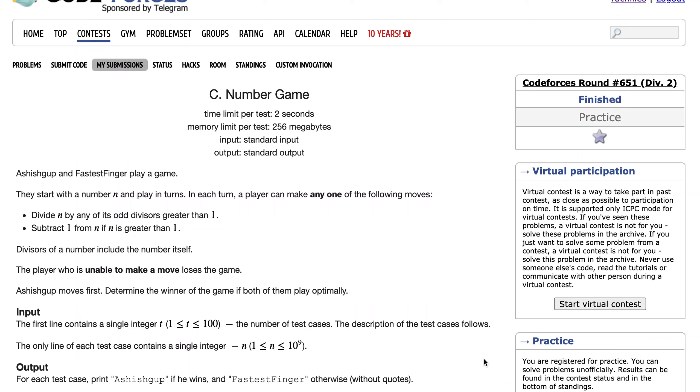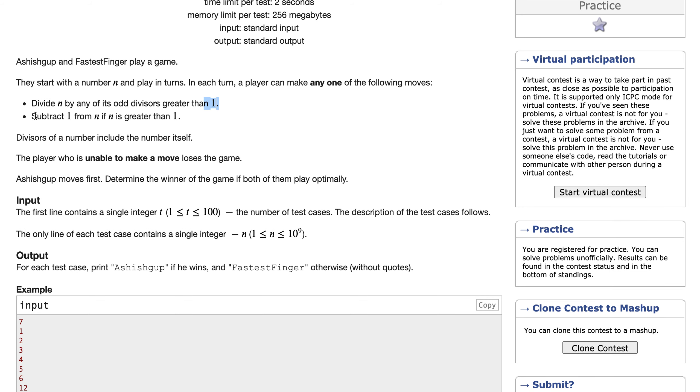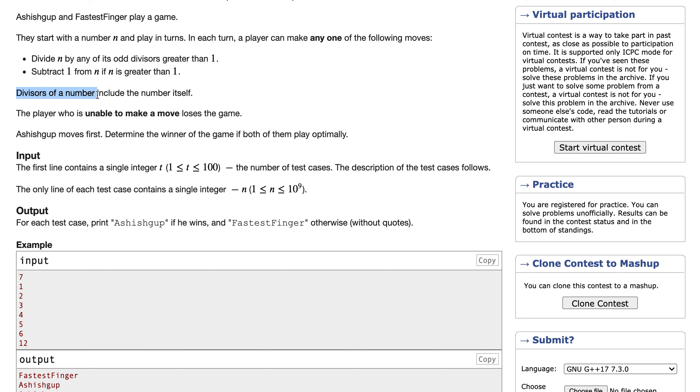This is problem C from Codeforces Round 515 Division 2, and the problem name is Number Game. There are two players playing a game starting with the number n, and they play in turns. Each turn, a player can either divide the number by its greatest odd divisor which is greater than 1, or subtract 1 from the number if n is greater than 1. The divisor of a number includes the number itself — it just has to be an odd divisor.